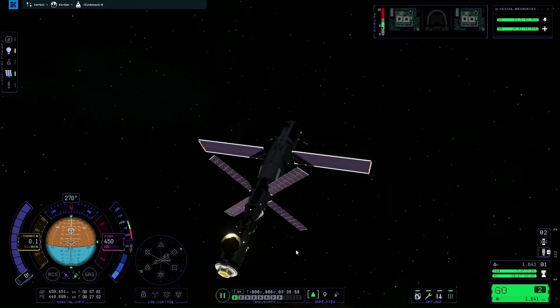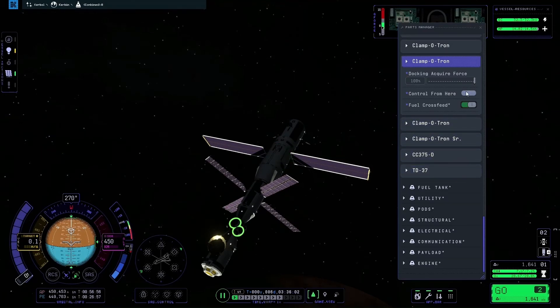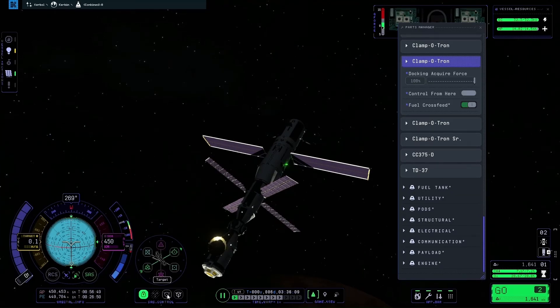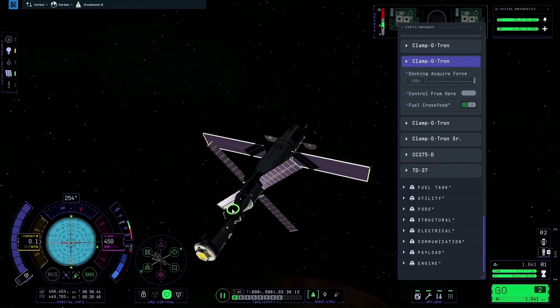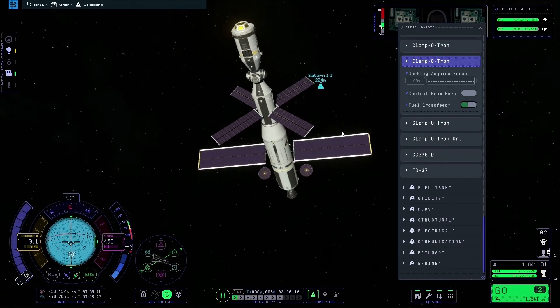I'm going to have the ship dock onto this docking port here. If you right-click on the docking port and click 'control from here', the nav ball changes. Then hit the SAS button and click the target button, which will reorient the entire space station so that docking port is pointed at the command module.